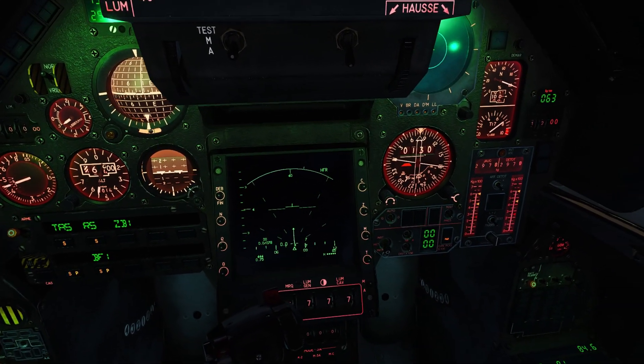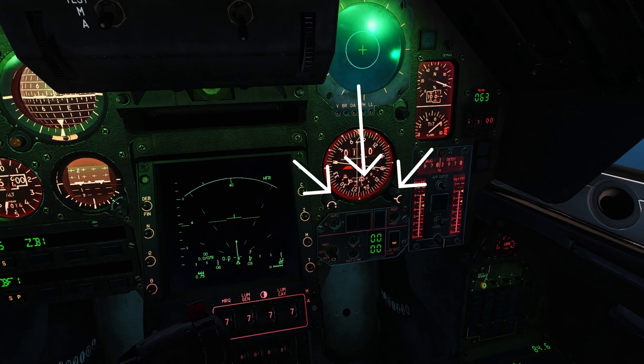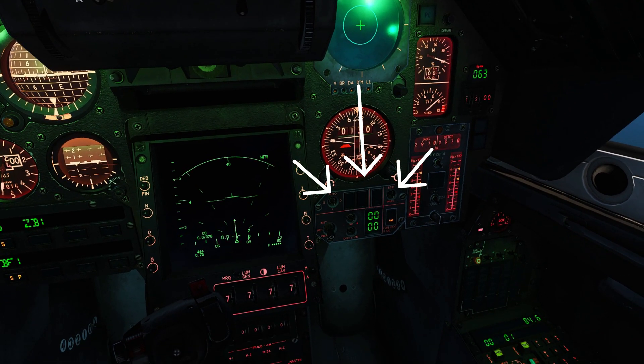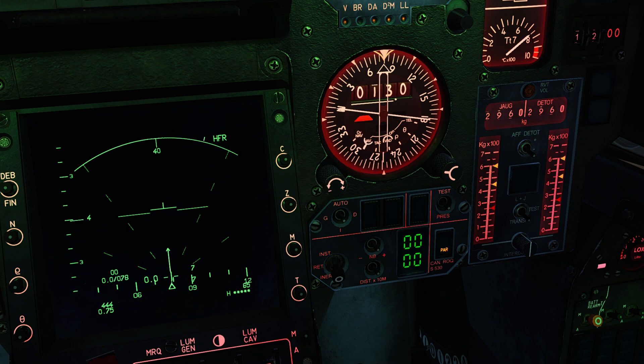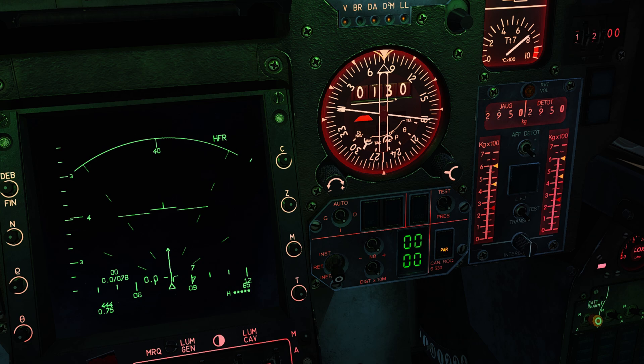Moving over to the right hand panel, we have the weapons control panel here. On the far left you will see INST, RET, and INERT — this stands for the bomb fuse type: instantaneous, retarded, and inert. Inert is safe, meaning the bombs will not explode. Instantaneous means the bomb will explode immediately on impact, and retarded is a delay fuse. So let's have it set to instantaneous.